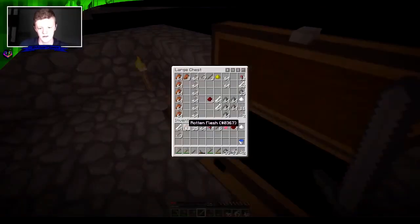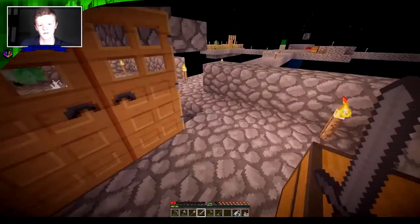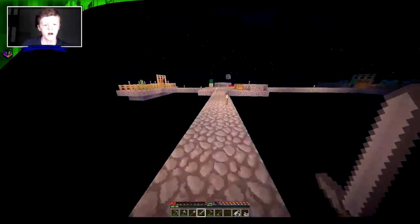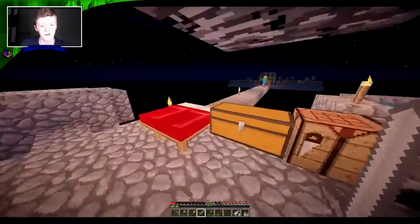So we're good. We want to get all these things and throw them into this random chest. Instant health — that could be helpful in the future.